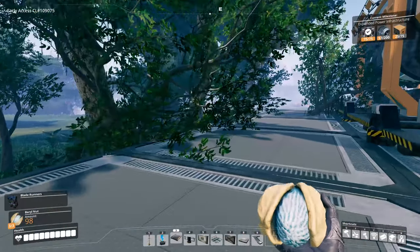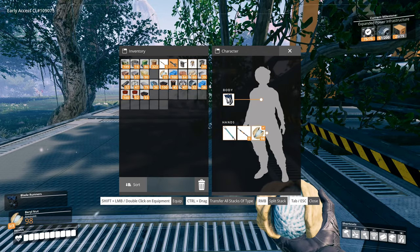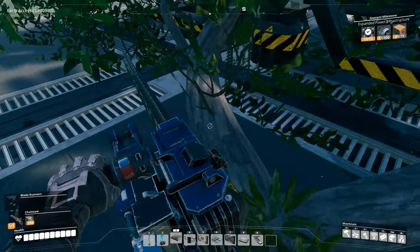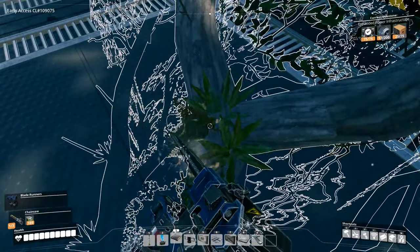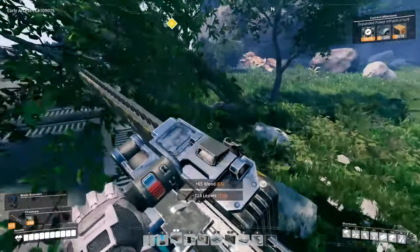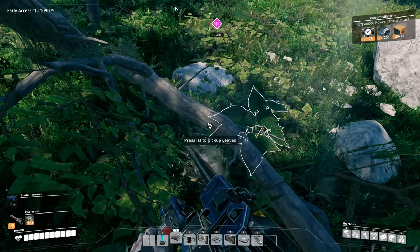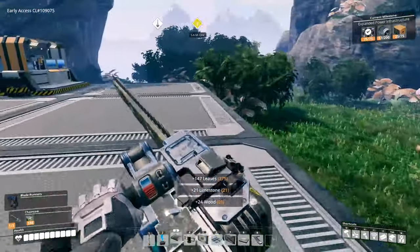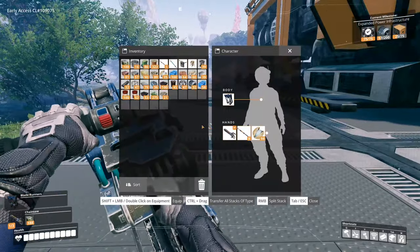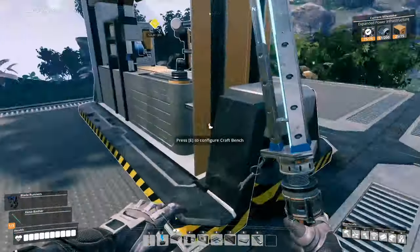Over here, some of these trees you can't chainsaw down, annoyingly. If anyone knows how to get rid of them, I think we can just go with explosives eventually, but I don't think there's any other way. Oh wait — will that get rid of it? Oh, it will! There's some leaves — always forgiven. I can keep on building that direction. That's so nice — it's nice to see things go my way for once when I'm actually on camera.